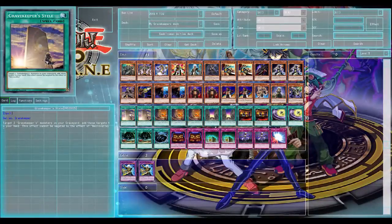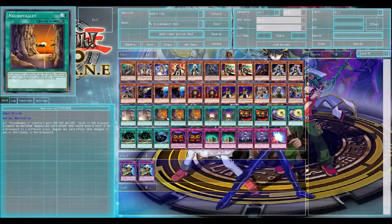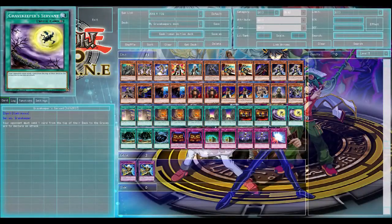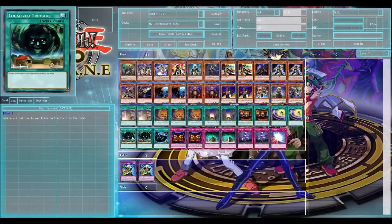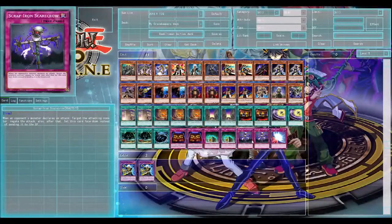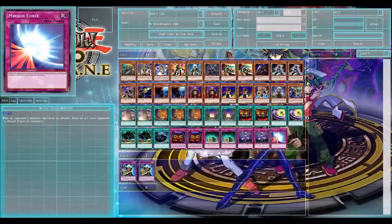Two Grave Keepers Stele, three Necro Valley of course, two Hidden Temples of Necro Valley, two Throne of Necro Valley, and Grave Keepers Servant — I've only put it in there because of the Grave Keepers name and the effect is good, comment below if I should keep it in or take it out. There's also what's listed as Localized Trunade but it's actually better known as Hey Trunade — it's basically the same as Giant Trunade except instead of returning all spell and trap cards to the hand, it says return all set cards. Not bad. One Mystic Space Typhoon. Now onto the traps: Scared Tempest of Necro Valley — two of those — two Imperial Tombs of Necro Valley, two Scrap Iron Scarecrow because it is my favourite card, and one Mirror Force.